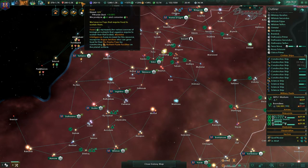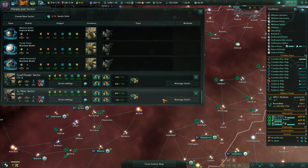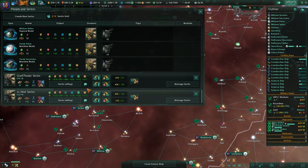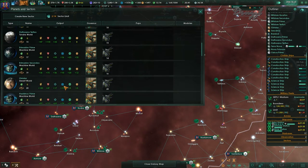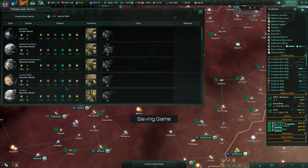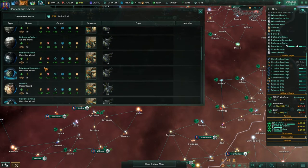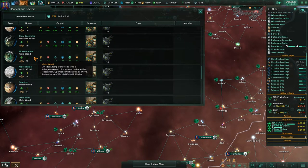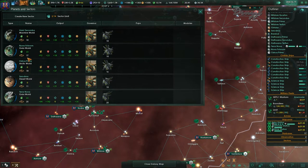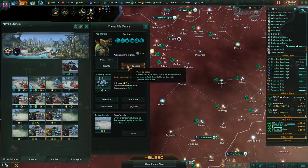Where are we growing food? I wish it would tell us. I know I could look in the planets tab. Construction complete — no food in there. It's going to be the one that has an extra one. Apparently — oh, there is the food! So we are making food on Nova Fortum — that's where 23 of it is being made. The processing center is where the food's being made.